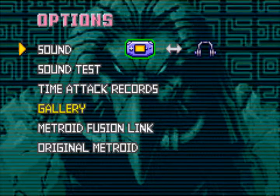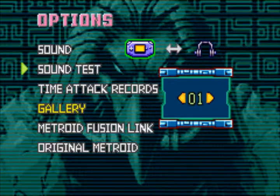Let's check the options. As you can see we have a sound feature here — you can switch between stereo and mono mode. Basically if you choose the Game Boy Advance speaker icon then the game sound is louder, but if you choose the headphones icon then the game sound is not as loud.